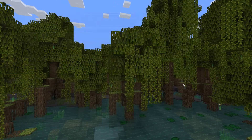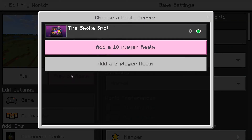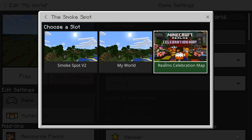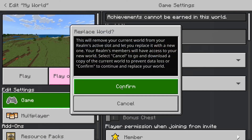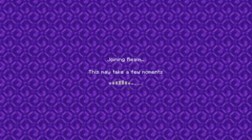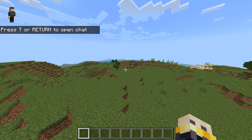You're going to want to click on this world and press 'Play on Realm.' I'm going to go ahead and select the Smoke Spot — that is my realm — and choose a slot. I'm just going to choose this one. Confirm that you're replacing that world (that prompt might not pop up for you), and it will join the realm.